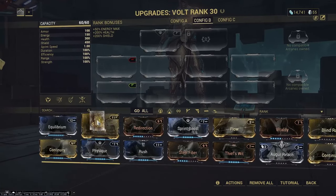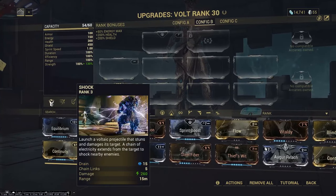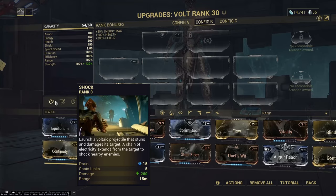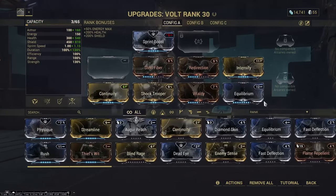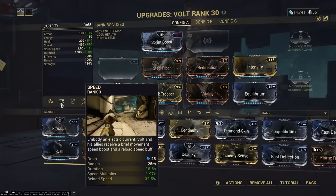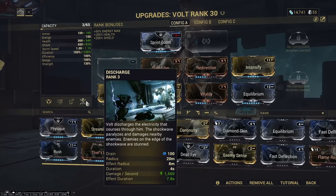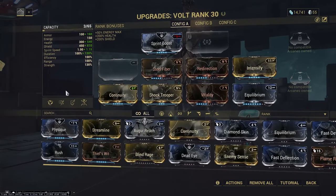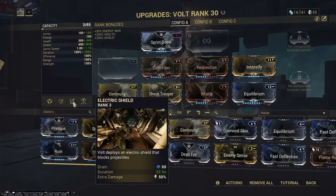Depending on some abilities, if you put on Intensify for more ability strength, it will give you more damage — this one goes from 200 to 260. It's very minor, but something to think about nonetheless. Right now at MR5, this is what my Volt build looks like. I just have to put one more Forma on him since I added Equilibrium. I have little to no energy problems. If you look at my last video where I use Exodia Contagion, I go through a disruption run up to level 100 using my abilities. The reason I had to stop on my endurance run was not because I ran out of energy.